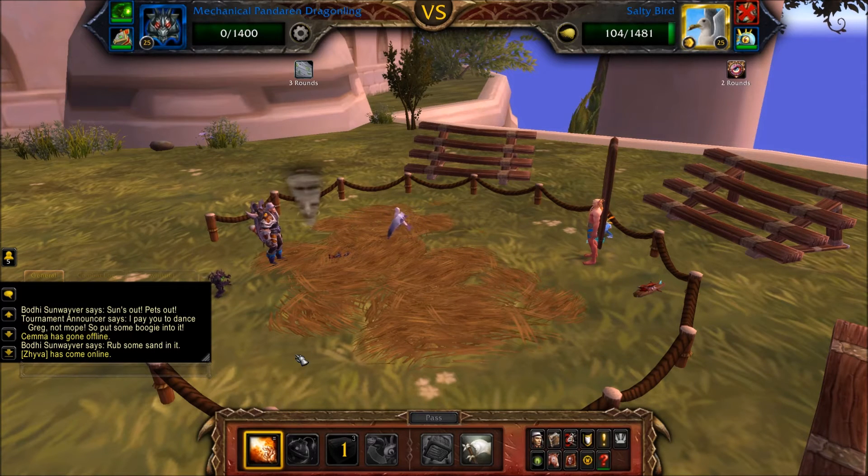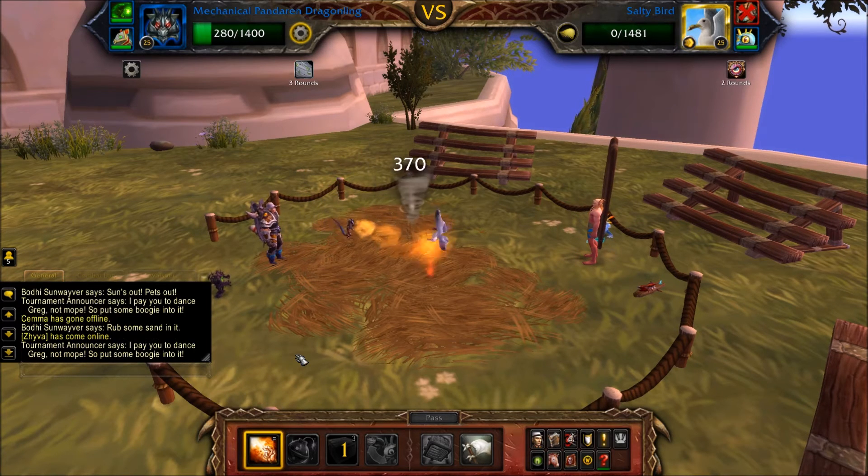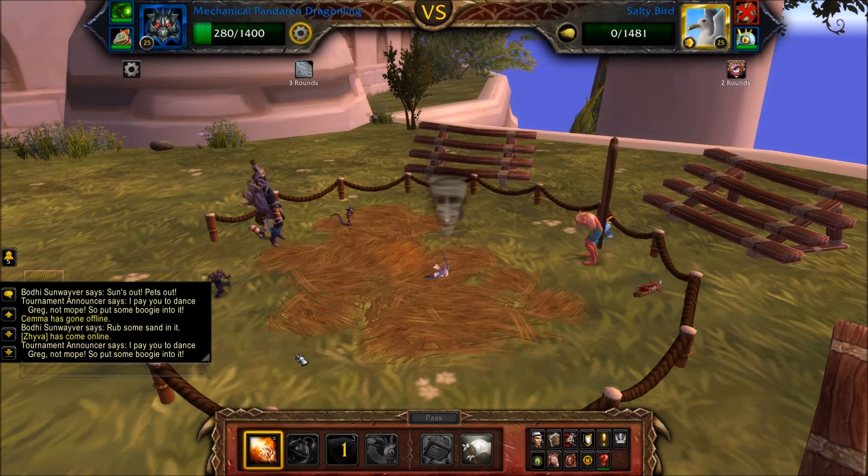The Dragonling should be able to finish off Stelterbird as well. However, if it doesn't, you can bring in one of your other mechanical pets and cast normal attacks just to finish Stelterbird off.